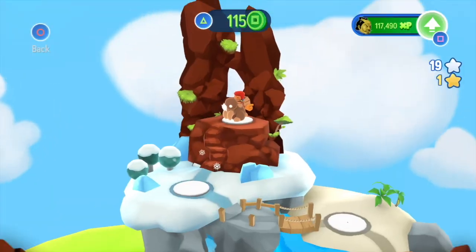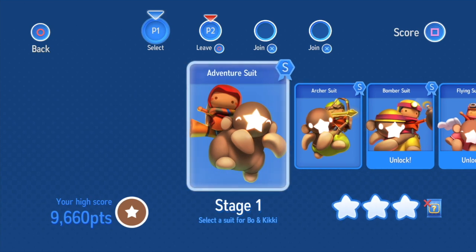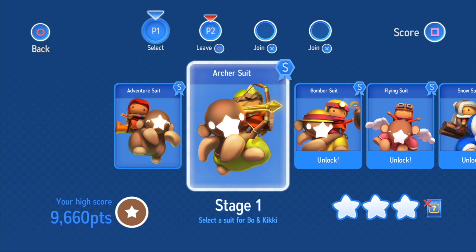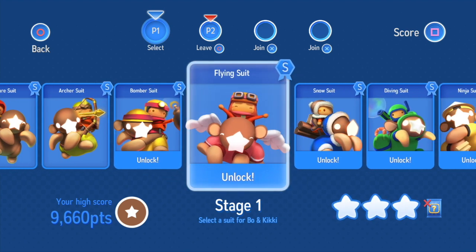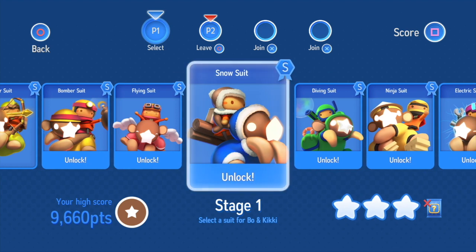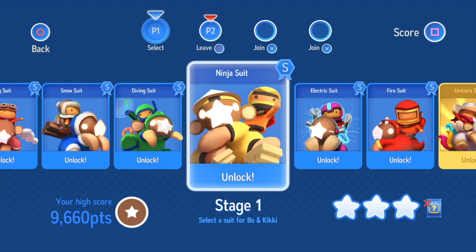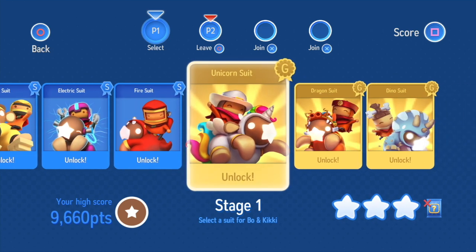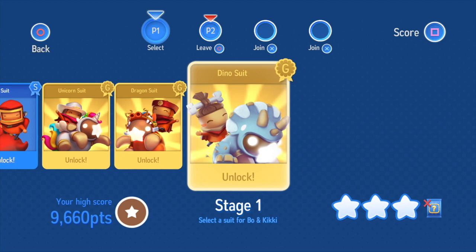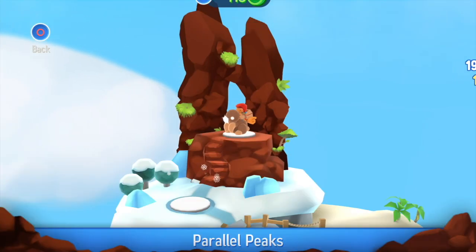So we're gonna start with level one, and these are the different suits that you can wear — they all give you different advantages and different tools to use during the game. There's like a snow suit, a ninja suit, a diving suit, an electric suit, a fire suit, and then they have three special ones like the dragon suit, the dino suit, and the unicorn suit. But for now, we're going to use the adventure suit.